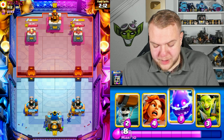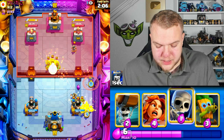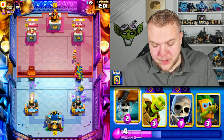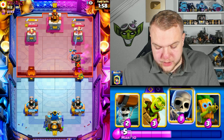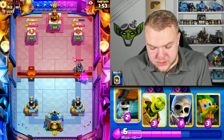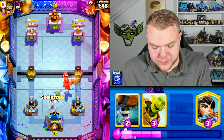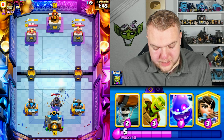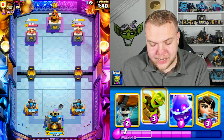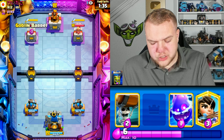This is definitely some kind of off-meta log bait deck. Going princess — electro spirit. Luckily he doesn't have arrows. Valkyrie — unfortunately it can't tank for the princess but it does okay. Wait, this is going to be scary — we need a good defense. Going dark goblin; I'm not sure if the mega knight has enough HP. Skeletons last second — please activate! Even with one HP on the mega knight we activate the king tower!